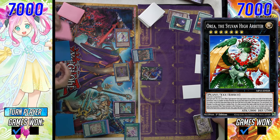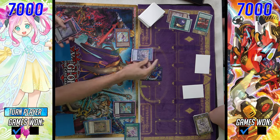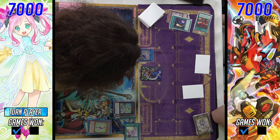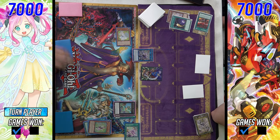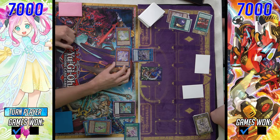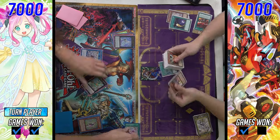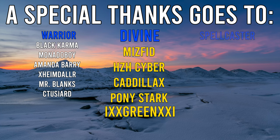I also notice Aurea the Sylvan High Arbiter in the extra deck — a cool card you don't see often. Sylvans would be a deck I'd love to see get support; the artwork is 10 out of 10. As they go for Teardrop, the Rescue Ace stack admits defeat. Ricka takes it 2-1. Big shout out to our divine-level channel members — Missive Date, Cyber Cadillacs, Pony Stark, and Green — thank you so much for your kind and generous support.